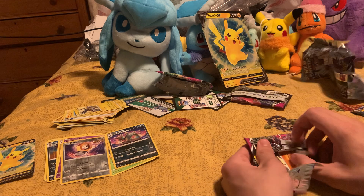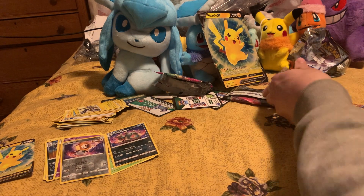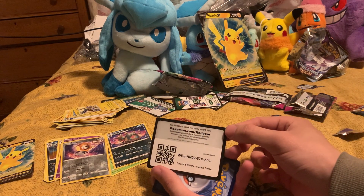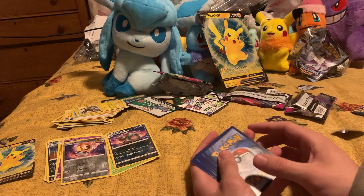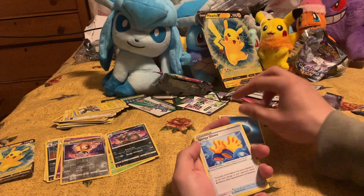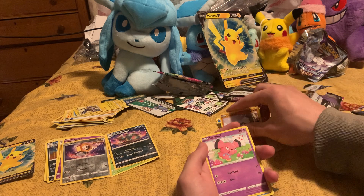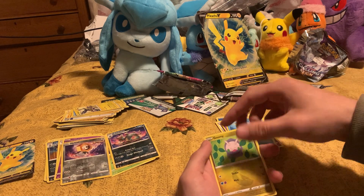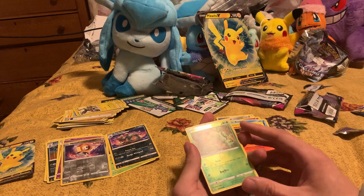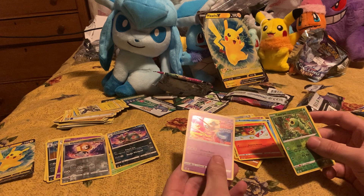This next pack looks like something was done to it. White code card. Cards: water energy, Spongy Gloves, Double Exeggutor, Geodude, Snubbull, Arrokuda, Goomy, Gumshoos, Pansear, Caterpie reverse rare, and then Deoxys holo. Decent packs overall.